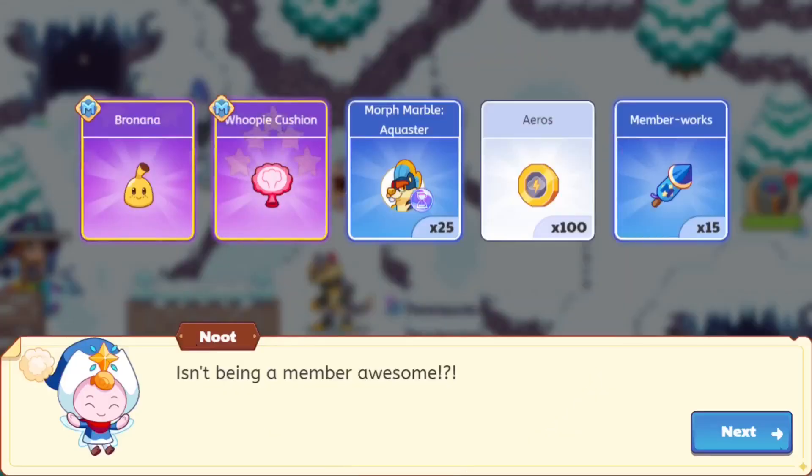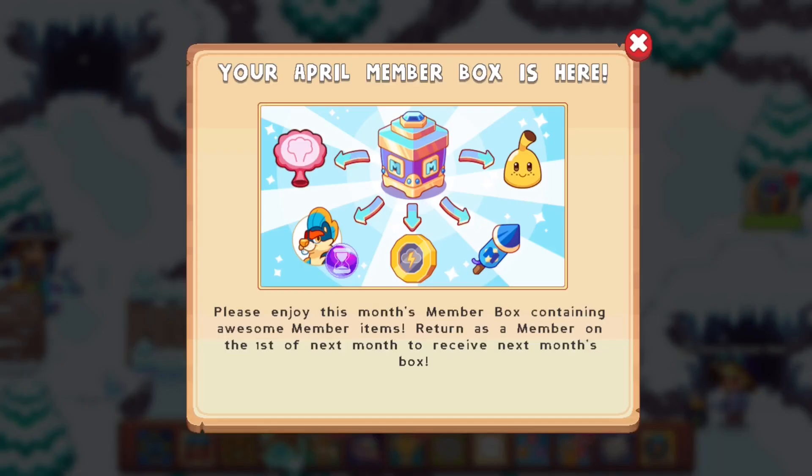The theme of April — we got ourselves a whoopee cushion, a Bro Nana, an aquifer morph marble, and some aerions. Those are some interesting things.